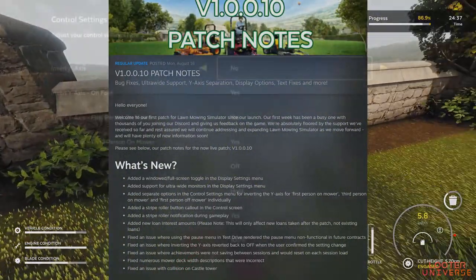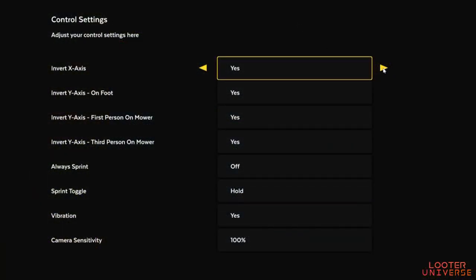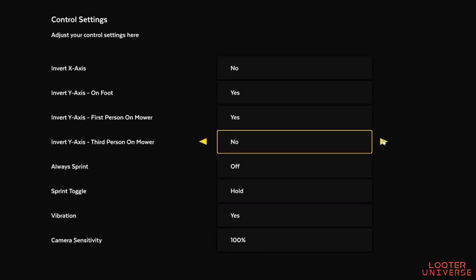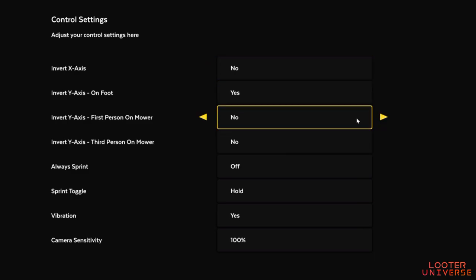Separate inversion is now available. Historically the inversion was all tied together for controllers, but now you can set inversion independently for your different cameras — your first person, your third person, and a separate camera inversion for walking around.